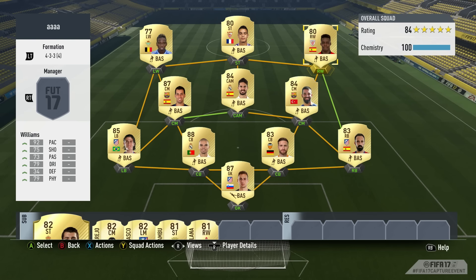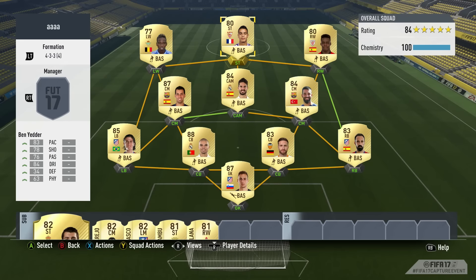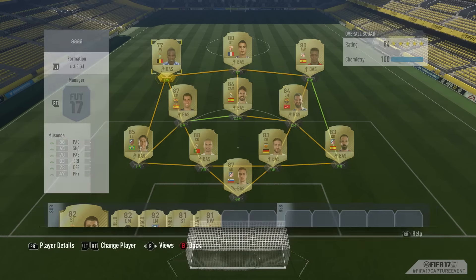It's all about this front three — they are probably going to be the front three to use in a budget La Liga team, rather than an expensive one where you could use people like Bale, Ronaldo, Benzema, or Griezmann. These are likely to be the slightly cheaper items. Inaki Williams is 80-rated with 92 pace and great physical. We then have Musonda, who has had a massive upgrade from a bronze — 77-rated with five-star skills and weak foot, which is crazy. He's also got 88 pace and 83 dribbling, so he's definitely one to watch.